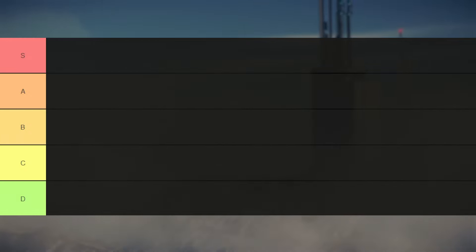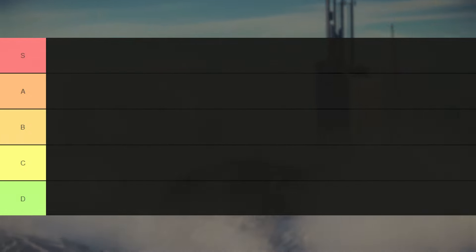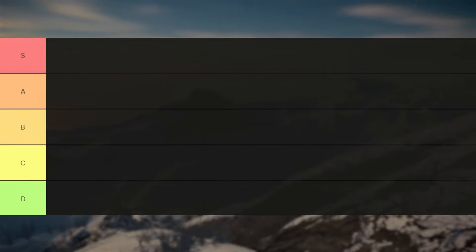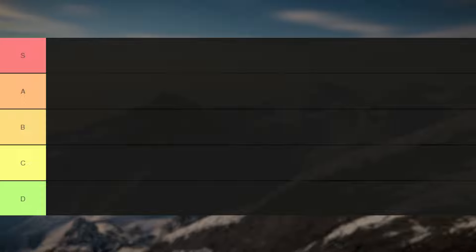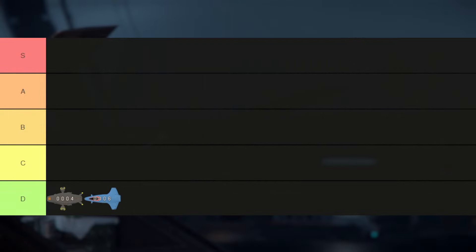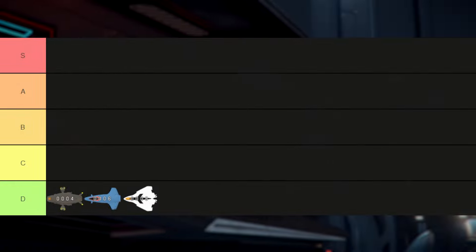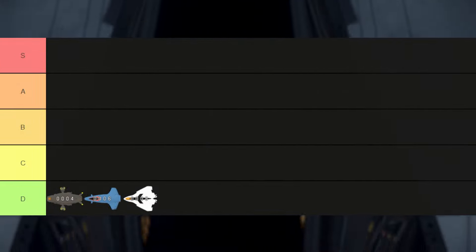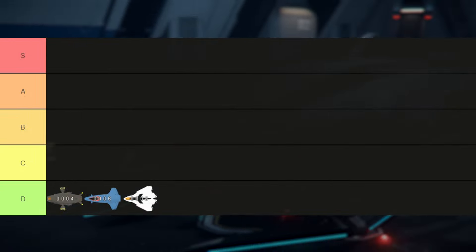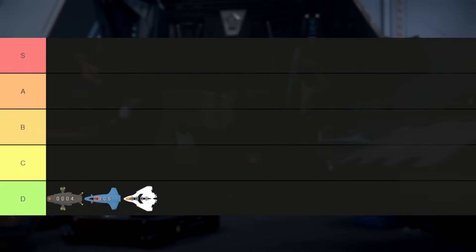Starting off with our tier list breakdown, we can talk about what I would classify as starter or beginner cargo ships. These will have a very low investment cost but also have minimal cargo capacity. Ships like the Drake Cutter, Origin 135C, and Aegis Avenger Titan fit into this category, with 4, 6, and 8 SCU of cargo space respectively. This little cargo makes earning any serious legitimate profit a problem.